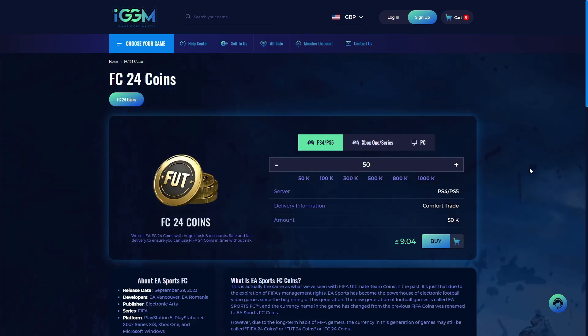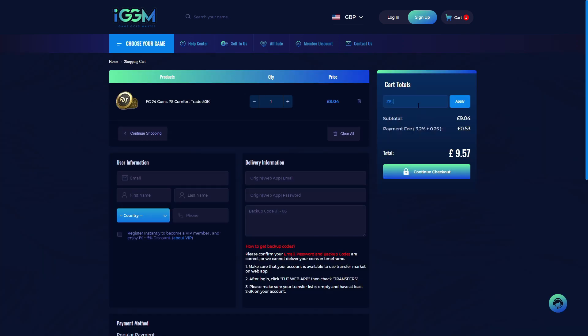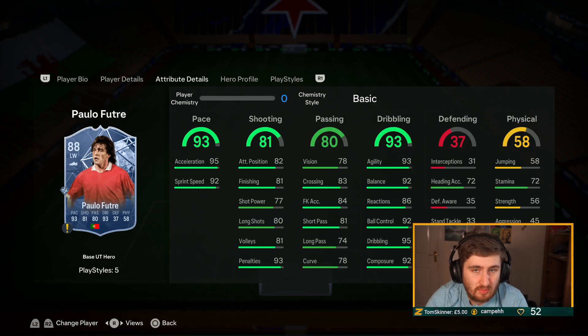Are you sick to death of getting out-teamed on FC24? Want that god squad you've always been dreaming of? Check out iggm.com today — the best and most reliable place to get coins for your ultimate team. Use the link in the description and code 'Zeal' at checkout for a five percent discount.